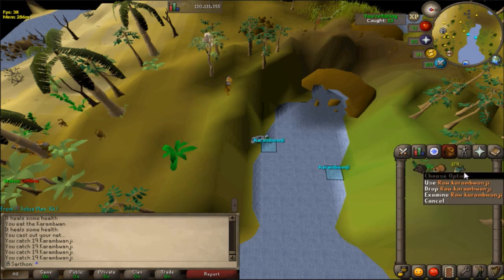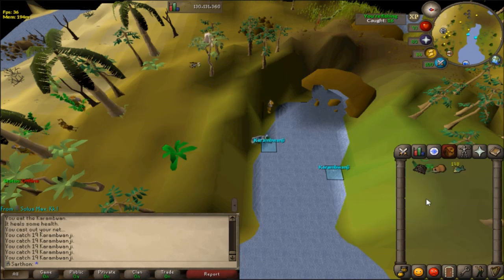Getting the bait is quite fast, but know that you will need lots of bait because the Karam Wands steal the bait very often — they're really annoying. For example, 236 Karam Wands bait is not going to give you 236 Karam Wands, because the fish will steal your bait. You're going to get more like 100 Karam Wands from 236 bait — that's just a rough example.